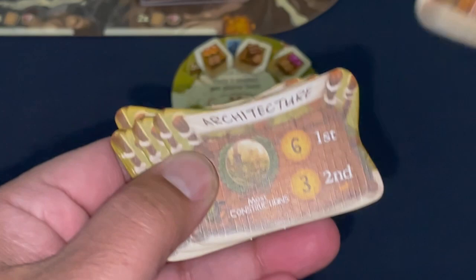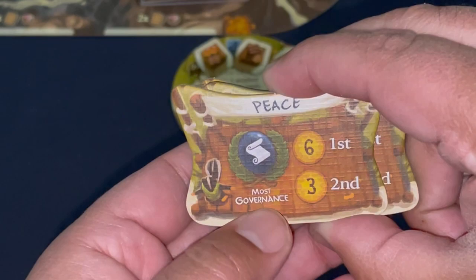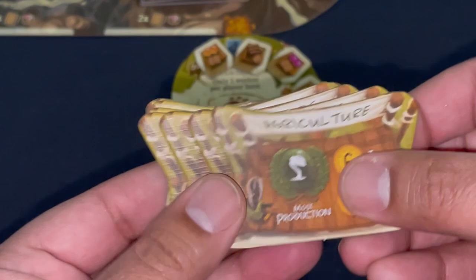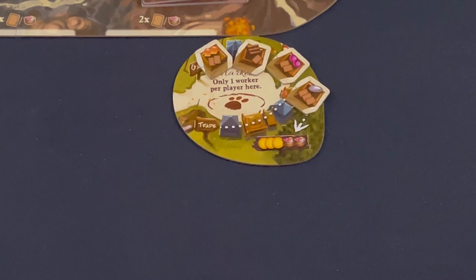There's also the Garland Festival card: whoever has the most governance at the end gets six points, second place gets three. Just shuffle it in — it's another thing to track against the bot. I'll shuffle these and add one to my game. Finally, the market is the big addition from Belfair: a separate board space where your worker can gain or trade. I'm going to play with that instead of a basic space I almost never use.